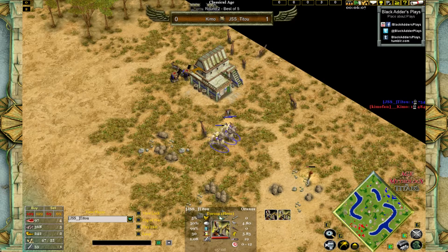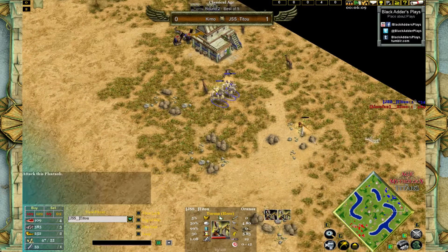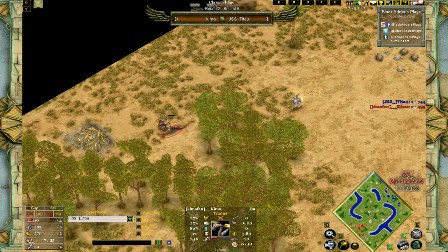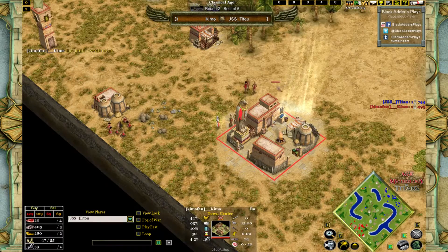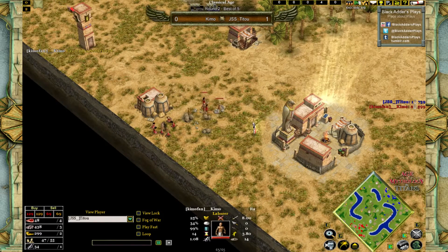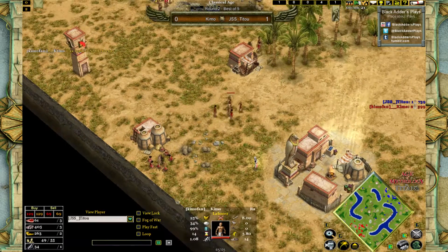In the meantime, Kaimo is just at 2 TC pretty soon, with the pharaoh getting killed and a budget at the top pretty soon as well. But the town center is up for him, which means he's going to have a pretty nice economy advantage over his opponent. Nicely played, and very nicely done by Kaimo.